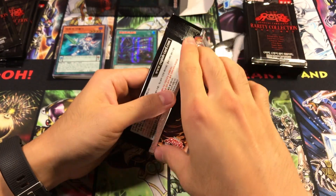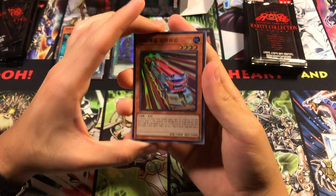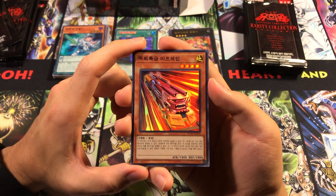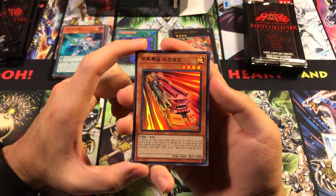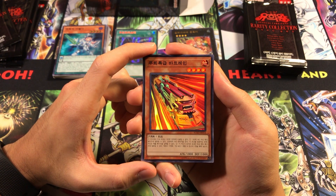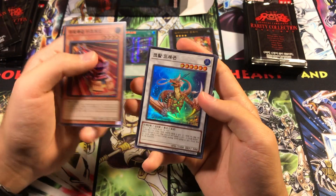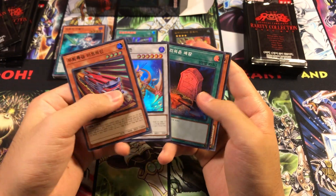Nowadays it's not quite as popular as it once was, so I don't know if it'll get a reprint. The reason this thing's in here is because it was a magazine promo in Japan only, and it came out in like our Next Challengers as a common import. Korea never got it, so they gave them a foil version. We got Coral Dragon again, Foolish Burial.